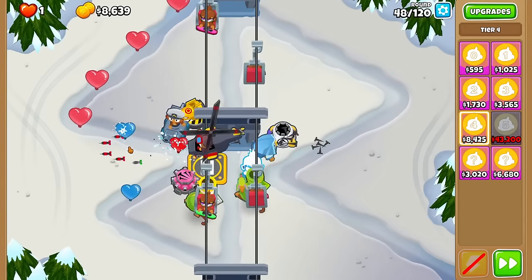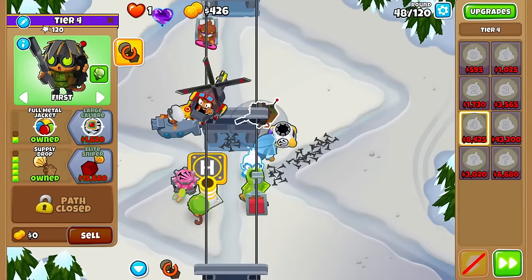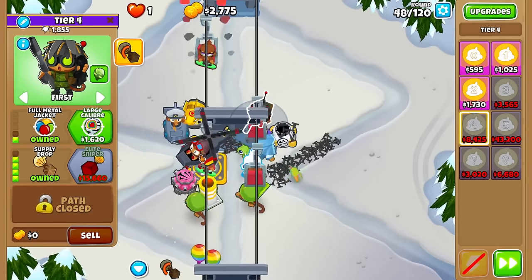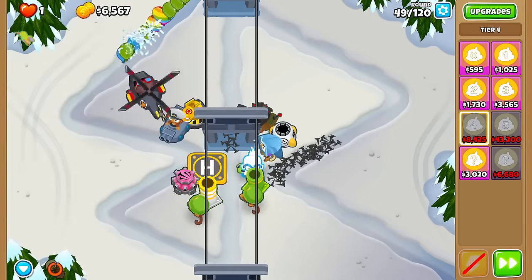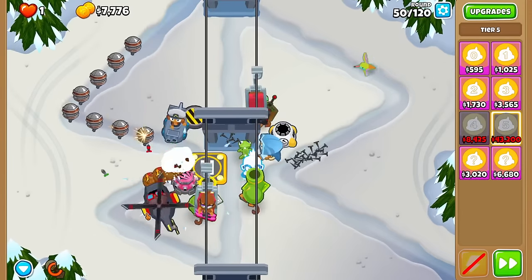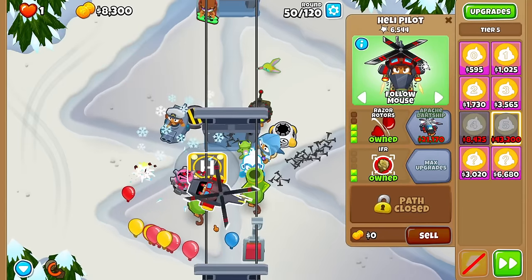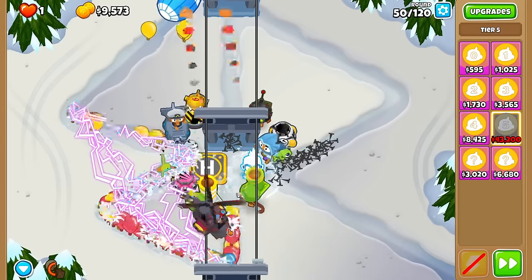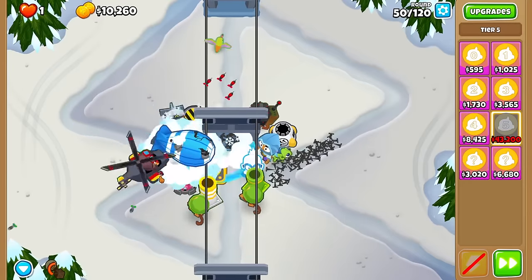As much as I'd like to go for random light and risk it for the biscuit for a tier 5, I cannot. I drop — that's not bad, it won't help us late game but it's not bad. The crate will give us a very helpful $0. I need reliability so I'm going for a tier 4. I could also use one of my four remaining upgrades on Apache Dark Chip, just if I want a free mid game. But Apache Dark Chip kind of falls off late game, and I might need Apache Prime.